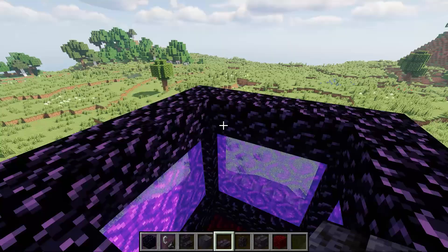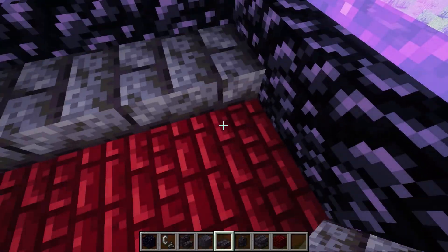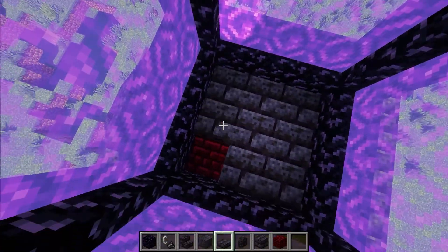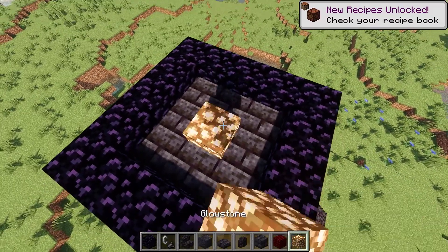Does it look good? Place your brick stones like this, and also place them inside the area. Get yourself a glowstone and place it on top.